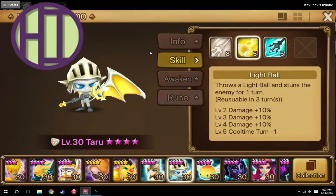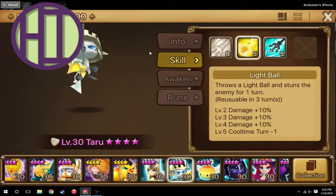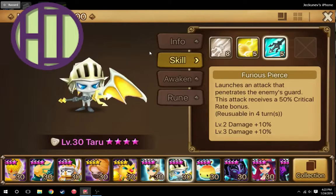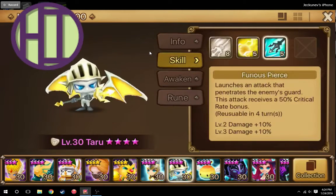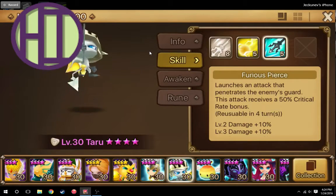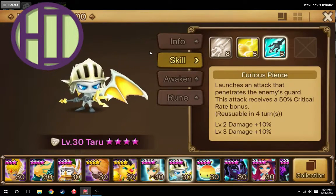His second skill is throwing a Light Ball, which stuns the enemy for one turn, and that can be pretty useful in certain situations, especially guild battles or arena early on. And then his third skill, which is what he gets when he's awakened — this is really the game changer. It is a penetrating attack that has a 50% critical rate bonus, which means it pretty much will always crit if you have a high crit rate, and the nice part is that it ignores the enemy's defense. The skill description just says 'penetrates the enemy's guard' — not exactly the best translation — but he does ignore the enemy's defense.